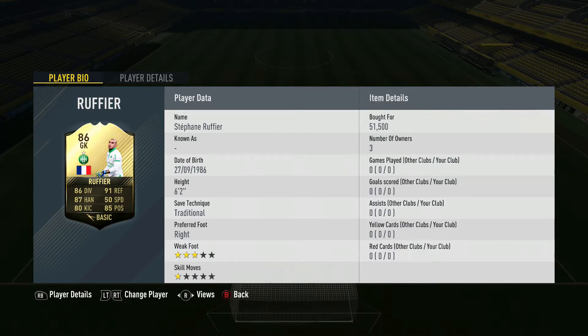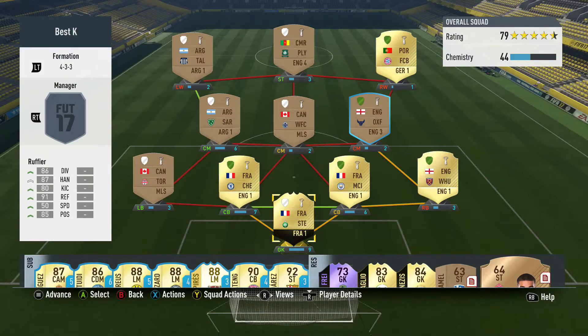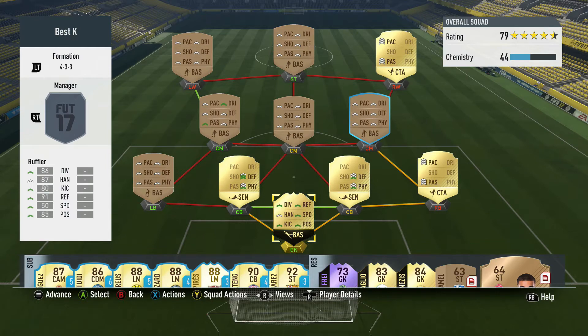Now as you can see, we've got Stefan Ruffier — height six foot two, save style traditional, right foot, weak foot free skill moves one. He cost me 51,500. But is he the best keeper in FIFA, in France, and in League One? Let's find out. As you can see he's on nine chemistry — let's see if this guy's any good and if he's worth purchasing.